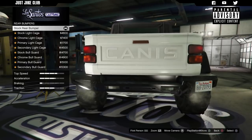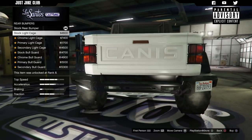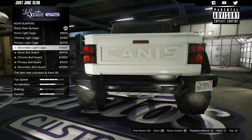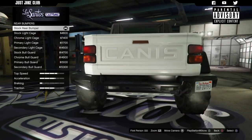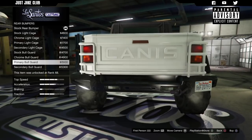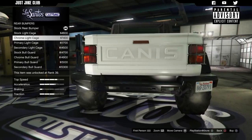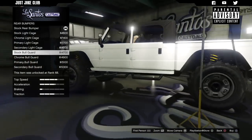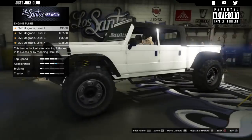Again we get loads of options for the rear bumpers. We have the stock rear bumper, then the stock light cage — it's not even changing the bumper, just the lights around it. Then we've got the chrome, the primary, the secondary. It's not actually changing the bumper at all, just the light guard. I don't get this sometimes — it's a bit confusing. But the stock ball guard looks quite nice because it kind of matches what I've got for the front, so we'll go with the stock ball guard.